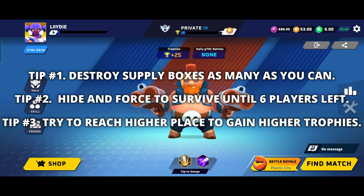Tip number 1: At the start of the game, destroy supply boxes as many as you can to gather bonus powerpoints. Tip number 2: Hide and force to survive until only 6 players are left, to avoid trophy deduction.